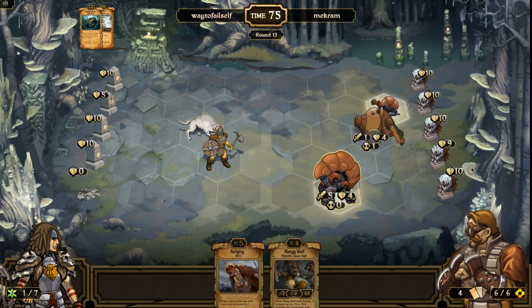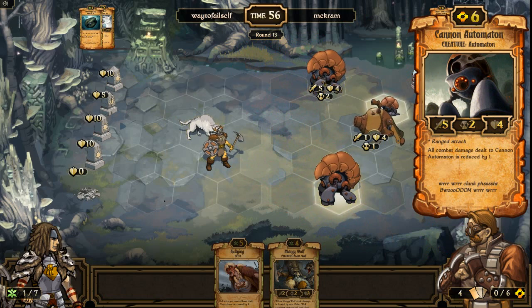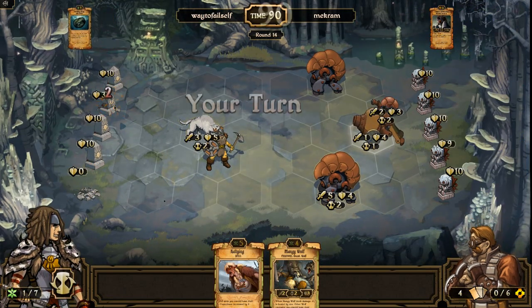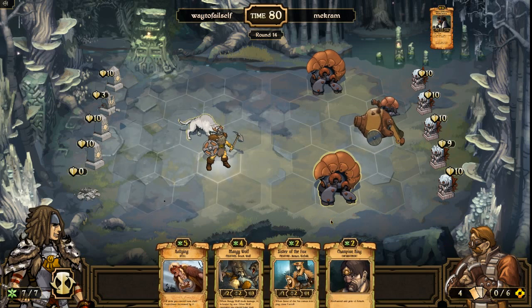Another Cannon Automaton up there — that one I should be able to deal with. Some tricky business going on up here. Two damage — I don't need these walls right now, just don't need them. Championship Ring, good stuff. I don't want to particularly take anything from that. I have to move this guy out of the way or he's going to take some damage — move this guy up here and he's going to take some damage.